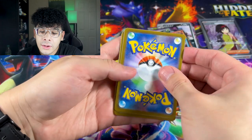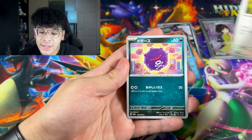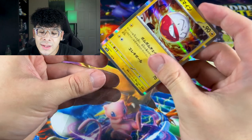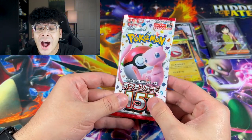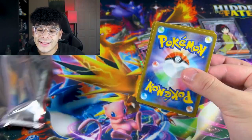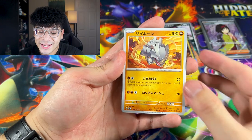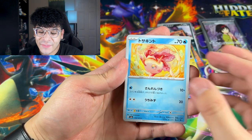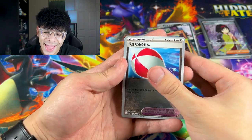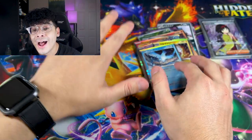Second to last pack: we got a Rapidash, Magnemite, Koffing, Nidoran, and the Electrode. This next pack is the final pack of destiny. We're not doing the pack trick just in case it's a god pack. We got a Rhyhorn — no god pack — we got the golden Eevee, a Jynx, and the final card in this 151 opening is an Articuno hollow.